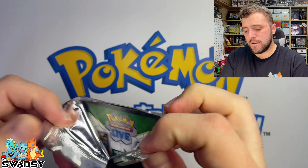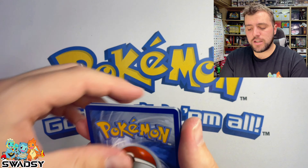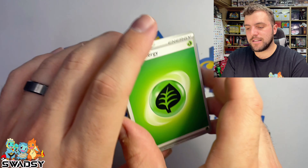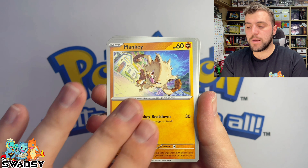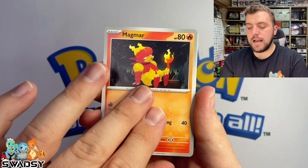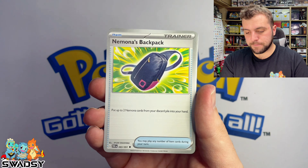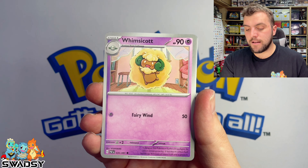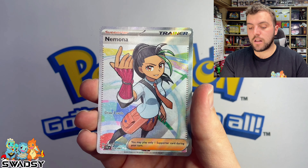This is the eighth pack to go. Surely it's going to be Darkness Energy. Leaf or Grass Energy — however we want to say it. Varun, Mankey, Magma, Nomona, Curlia, Nomona's Backpack, Winsicott, Pineco Reverse Holo, Cloverpuss Reverse Holo.